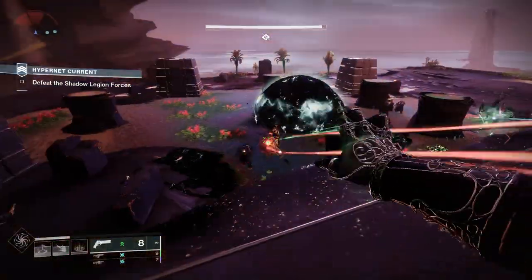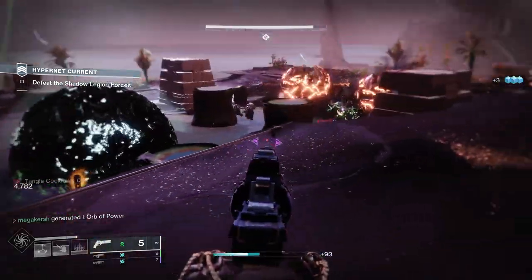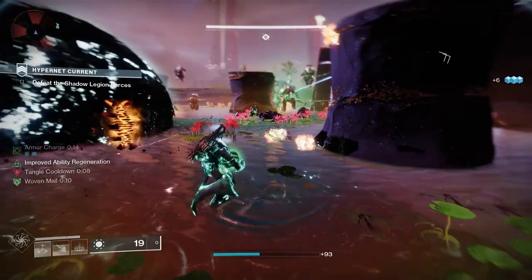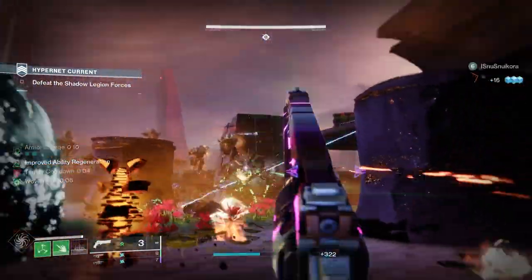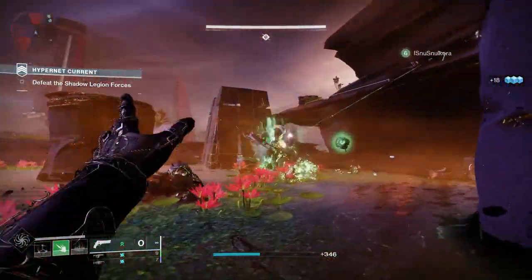Round Robin is a Strand Legendary Hand Cannon added to Destiny 2 as part of the Lightfall DLC. This one is great for Strand builds and it's a Neomuna weapon. It's also got some fantastic PvP rolls, so today I want to take a closer look at the weapon, check out the stats, the perks, and the rolls to chase for PvP and also PvE.